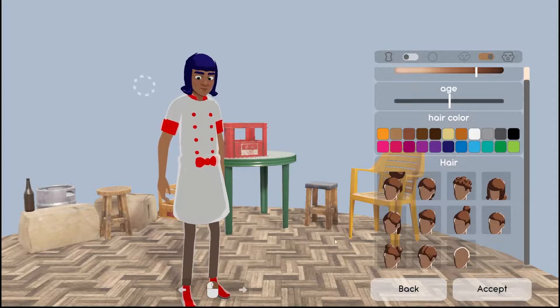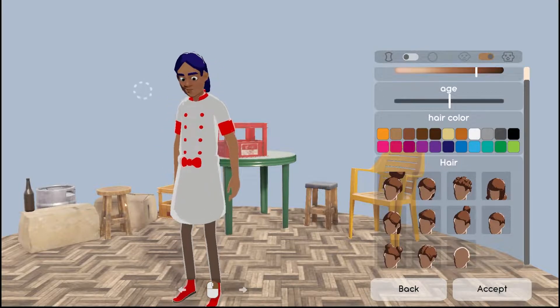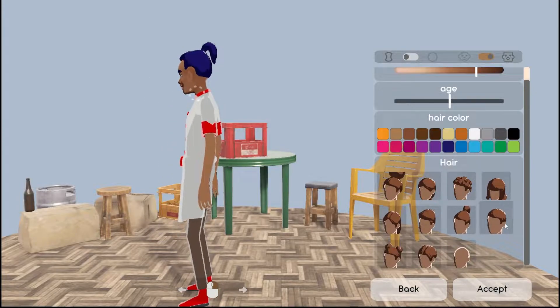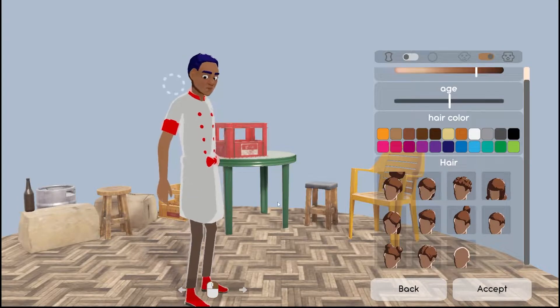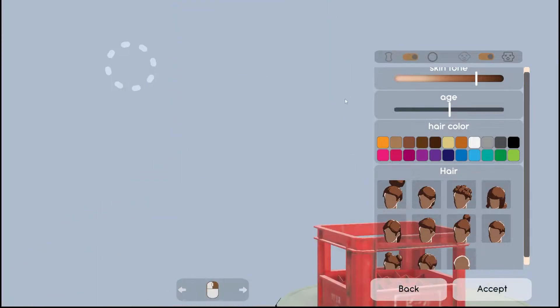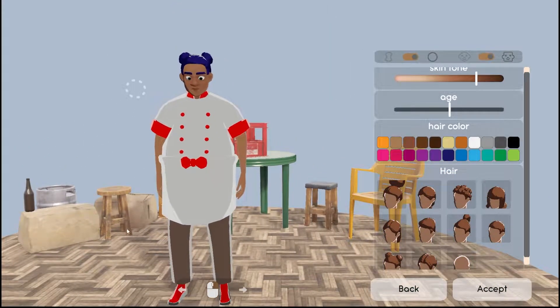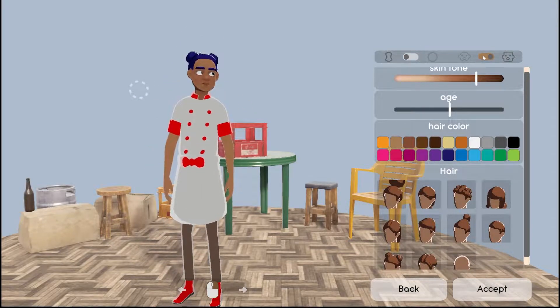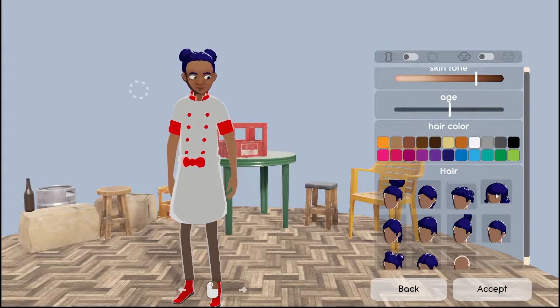I'm exploring the character creator. Can I change the features at all? I like that little ponytail. That's probably me right now — I'll cut my hair. Oh, I love little buns, love the buns. There's something that changes the face shape — a rounder face and a more square option. I kind of like this one a little better.